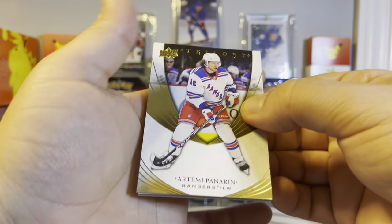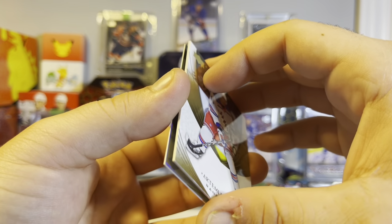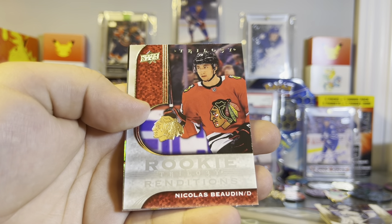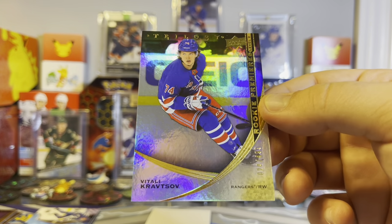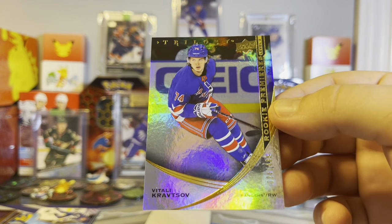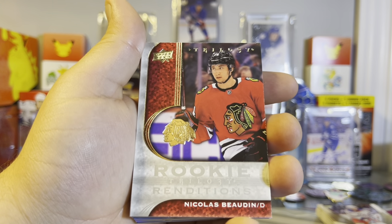Alright, starting off we got Panarin base card. Okay, we got it, it's all stuck. Here we go - we're getting Nick Baudin Rookie Renditions, nothing crazy, no number, no jersey. And the last card is Vitaly Krasov, a level 2 Rookie Premier numbered 24 out of 499 - pretty low numbered one. So there we go, that's it for the last pack.